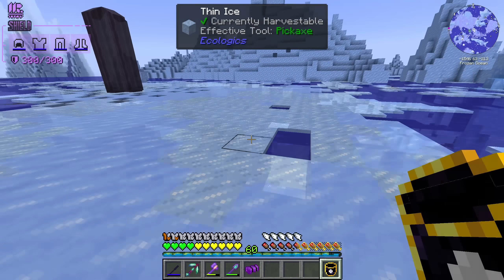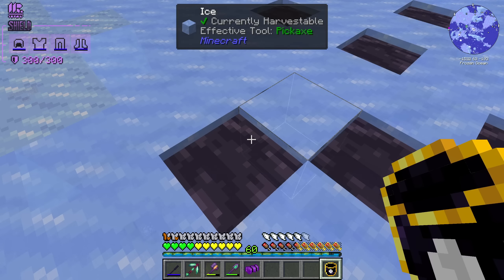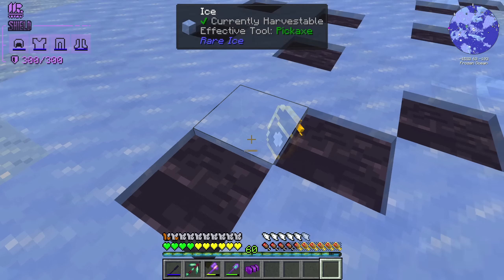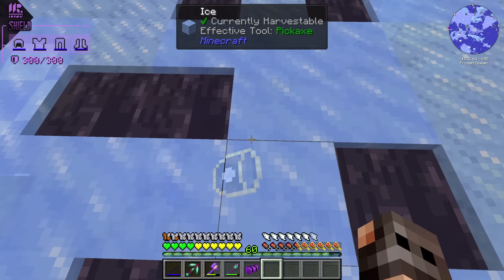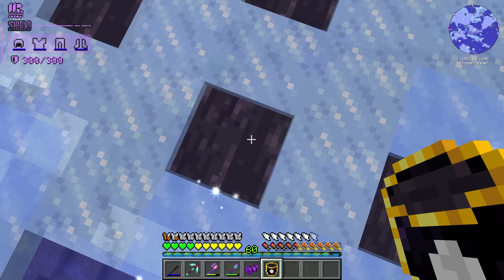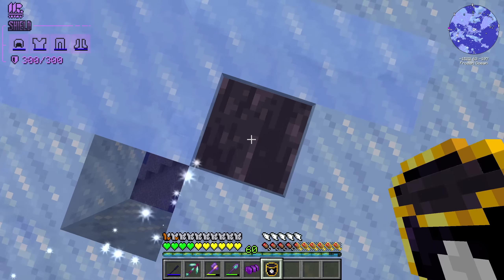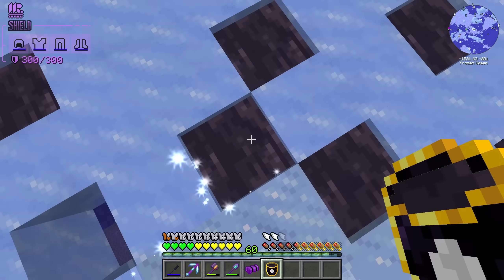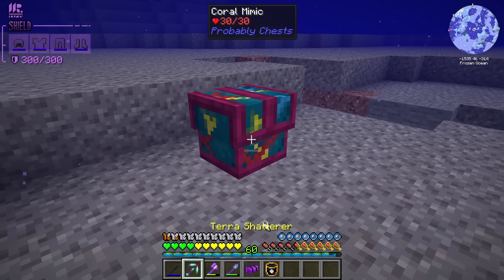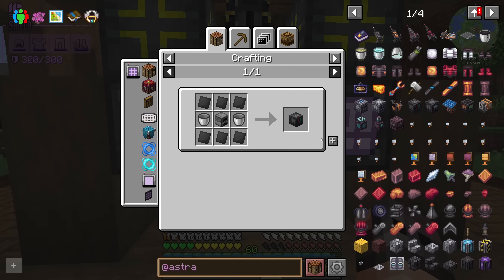Everything in Ad Astra starts with oil. This is an entangled bucket from Kibe and we can just pick up the oil. The oil I'm picking up goes directly into an ender tank which this bucket is linked to — and I'm guessing it's full. Now that we have the fuel we should be able to make ourselves a fuel refinery.